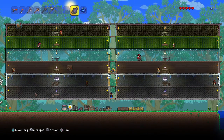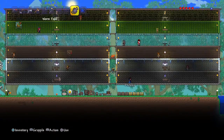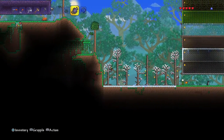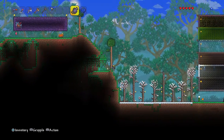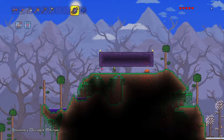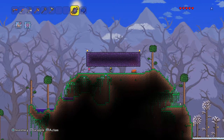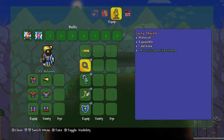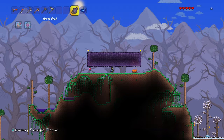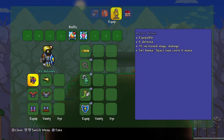Hello guys, welcome to my no hearts challenge. I got some worm food here so I'll be taking on the Eater of Worlds. I have my little arena set up over here. As you can see, I have a fire and a heart lantern. What these do is they increase my life regen, so they're pretty handy. They're probably not needed in this fight but you never know.